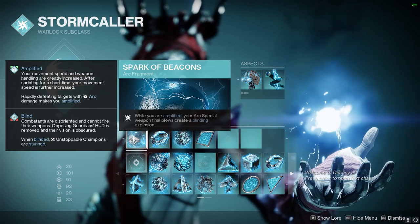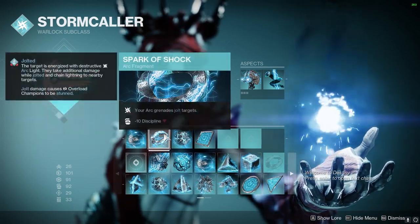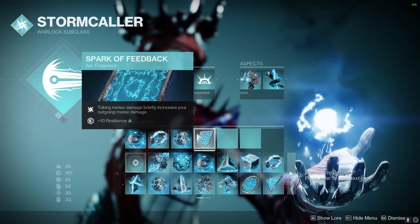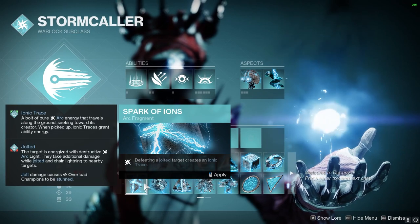For Fragments, we're going to be using Spark of Beacons — while Amplified or on Arc Special Weapon final blows, it creates a Blinding Explosion. Spark of Shock makes our Arc Grenade Jolt targets. Spark of Discharge gives Arc Weapon final blows a chance to create an Ionic Trace. And Spark of Feedback means when we take melee damage, we deal more melee damage — but you could also go for Spark of Ions instead.